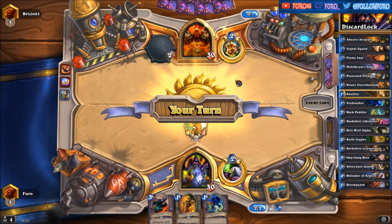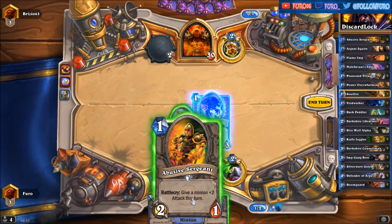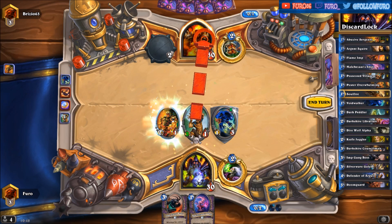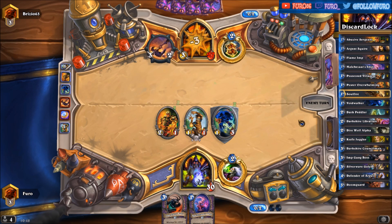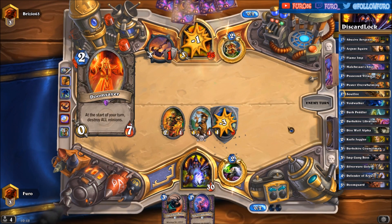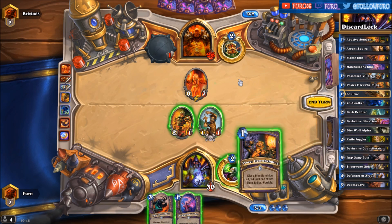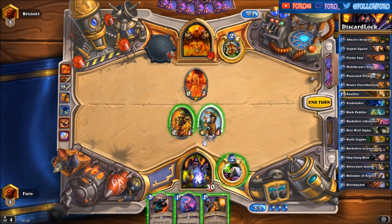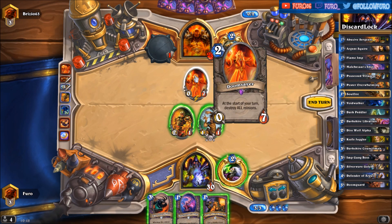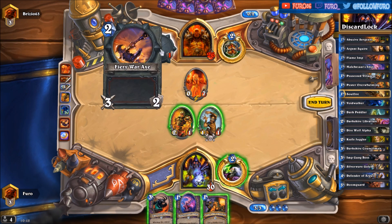Opponent is starting with the Fiery War Axe, so we are just dropping the Voidwalker here and buffing up the Possessed Villager, building for three. He's killing the Voidwalker, and there's a Doomsayer — that's a control barrier. We can kill the Doomsayer here with Power Overwhelming, but it might be that he drops a Ravaging Ghoul next turn clearing the board. We need to take the risk anyway.